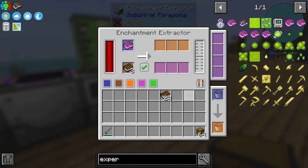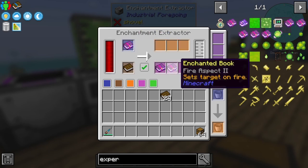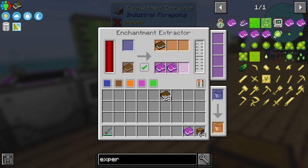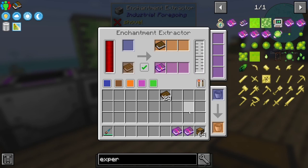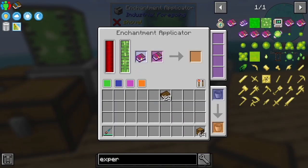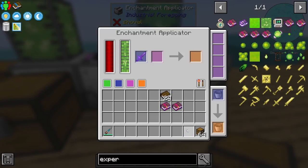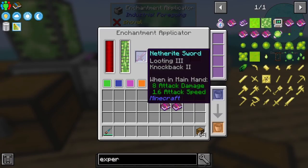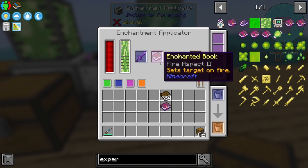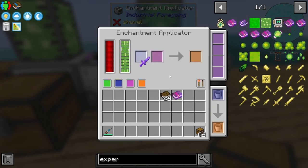See, one of these has got three enchants on it, so we can put three books in here and it will split them up. Now this is purely respiration, purely fire aspect, purely power. So we can do - I don't know if these two stack together. Can you not do two books together? Maybe not. But you don't need to - you can just grab this sword with looting and put fire aspect on it and yeah it works.